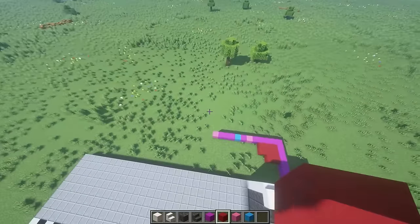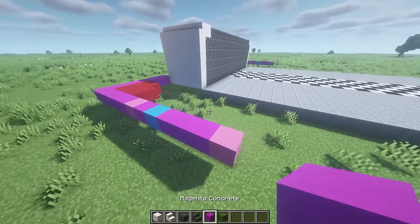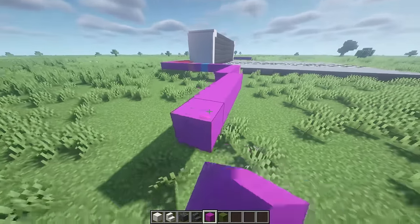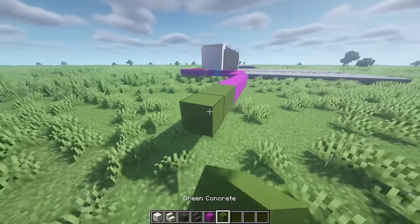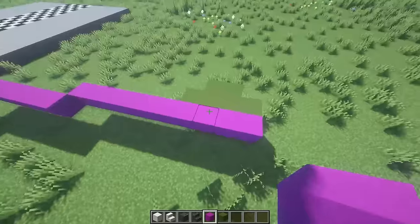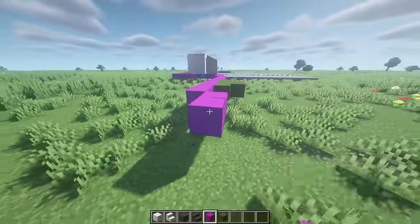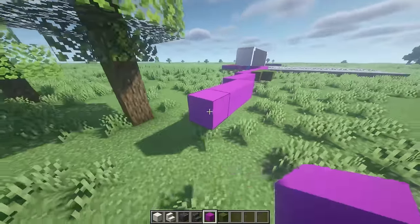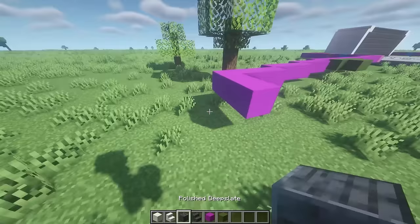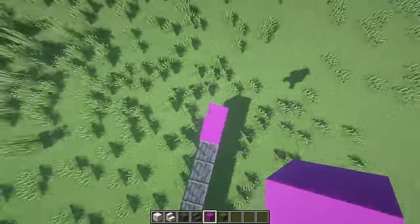Now let's work on the main walls. Grab magenta and green concrete. Starting from the pink block, place six blocks out, then go up one and place six more — so six and six. With green concrete, place four, then four again, then two. Place magenta concrete in the back to cover it up. Then with more magenta, place two extra blocks, go up one, place four, go up another, place four, go up another, place four — and on the fourth block place two extra. From that block, get polished deep slate and place nine, then two magenta concrete.